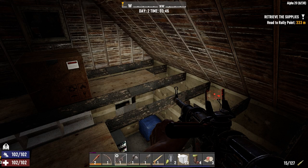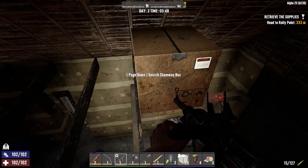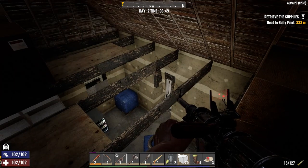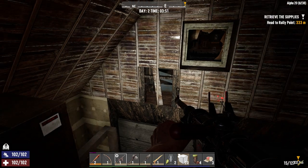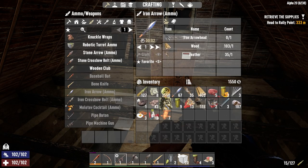Hey everybody, welcome back to the channel - second episode of my Concrete Jungle series. It is the morning of day two, just before morning breaks. There was a wolf out here killing some zombies last night but I think he got killed. I heard a couple of other zombies just randomly die, so it's pretty busy out here - it's kind of foggy right now.